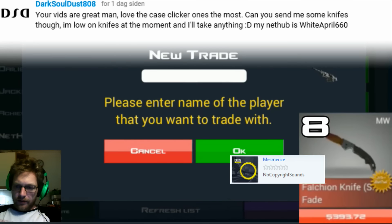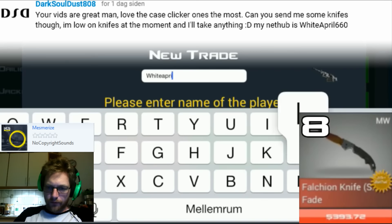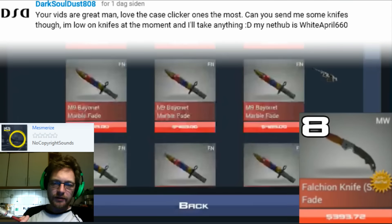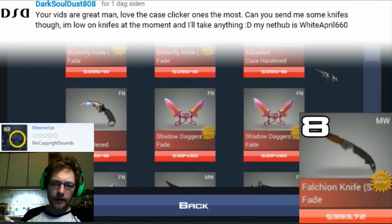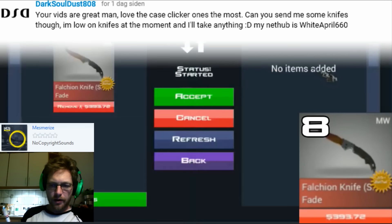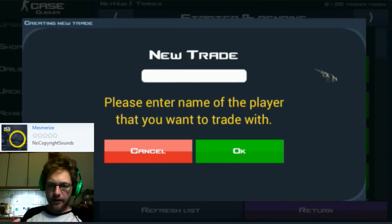First trade: the comment says 'your vids are great, love the case clicker ones the most, can you send me some knives?' — definitely. This is trade number eight, meaning the eighth lowest valued item. It's a minimum wear falcon knife StatTrack fade valued at $393.72, added to the trade. Hope you can use it — there's a cancel button if not. That was the first trade, the lowest one.